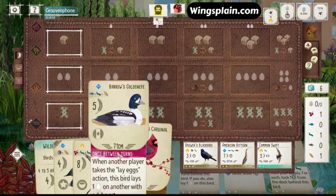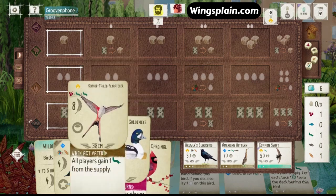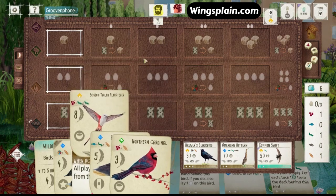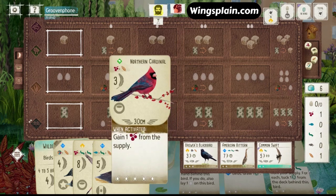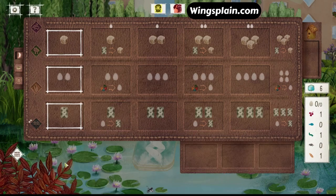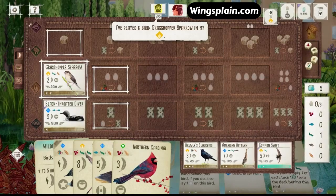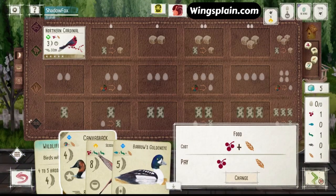I've got to stop drawing single cards. Cardinal will help get the Cherry for our Flycatcher. We can pick up the Worm, play the Cardinal, grab the Worm and the Cherry, play the Flycatcher. We'll have to gain another Wheat to play our Canvasback. Let's play Grasshopper Sparrow — that's his bird in the Grasslands.